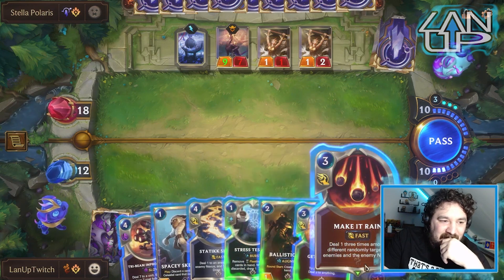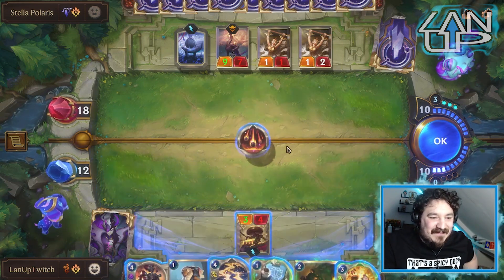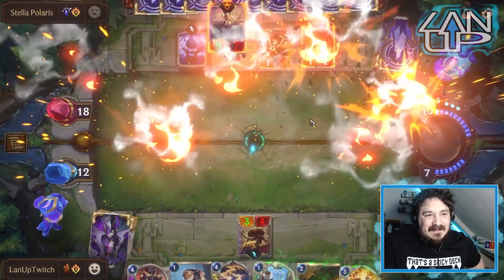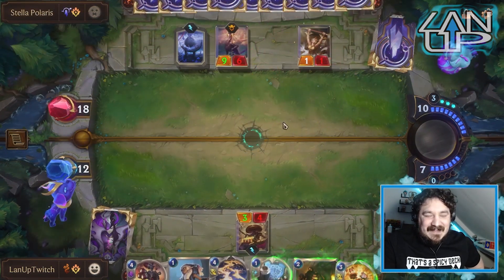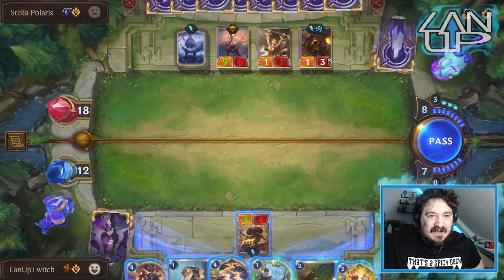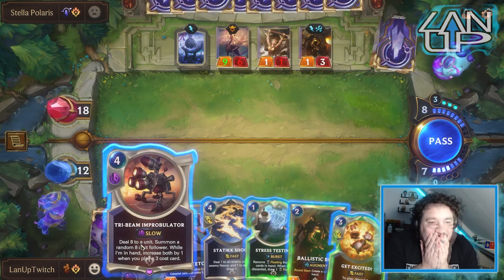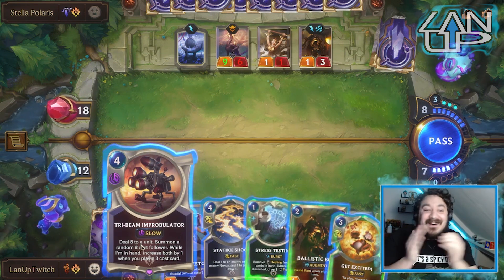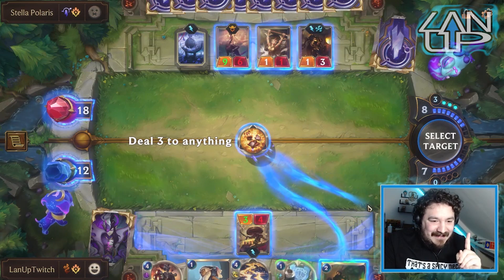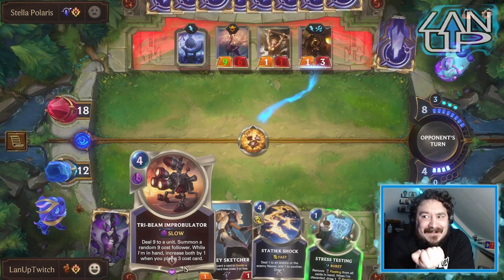Maybe we throw this down — that gets it up to an eight-cost unit. I can't remember what's in the seven or eight cost slots in terms of what's good or bad. So I'll just go with it. Ezreal is now leveled — that's a thing. We could still use Get Excited to get up to nine. What's in the nine slot? There's got to be only good things. Bubble Man is in the nine slot — logic dictates we try to find Bubble Man.